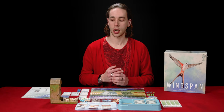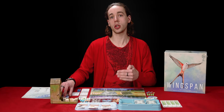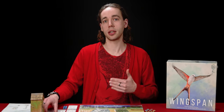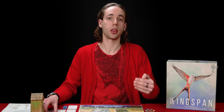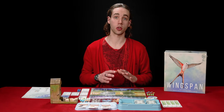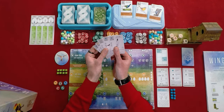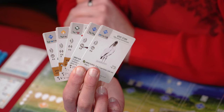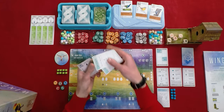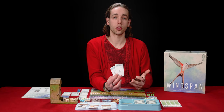In the solo mode, I will be flipping over a card from this action deck after every turn I take, which will represent the actions of the automaton, basically simulating the actions another player at the table would be taking. So with that all said, what I'm going to do now is dive into the solo game by picking up my hand of five cards as dealt to me at the beginning of the game. I'm also going to look at these two goal cards which I was dealt, and these are going to give me a focus for the remainder of the game.